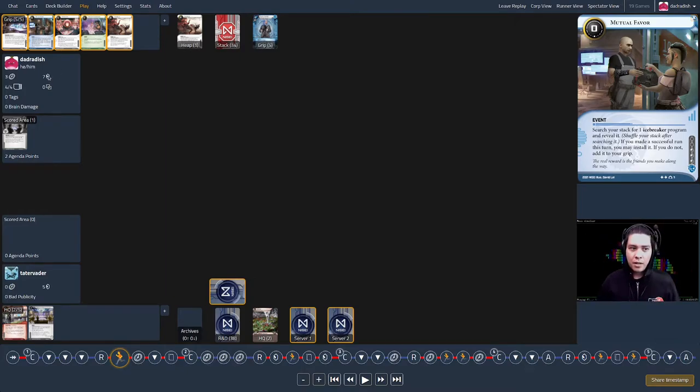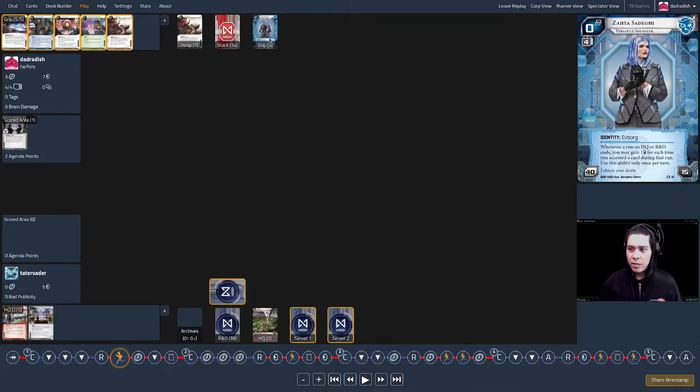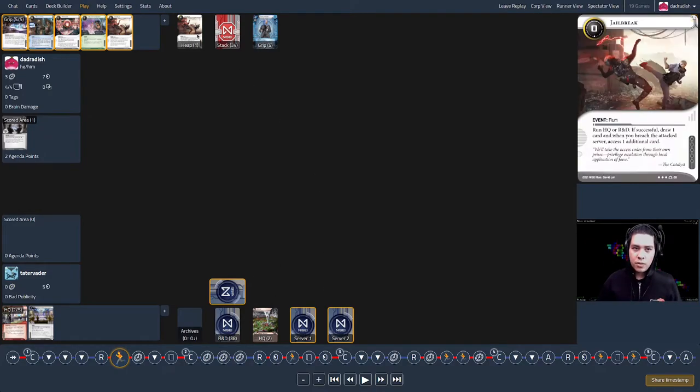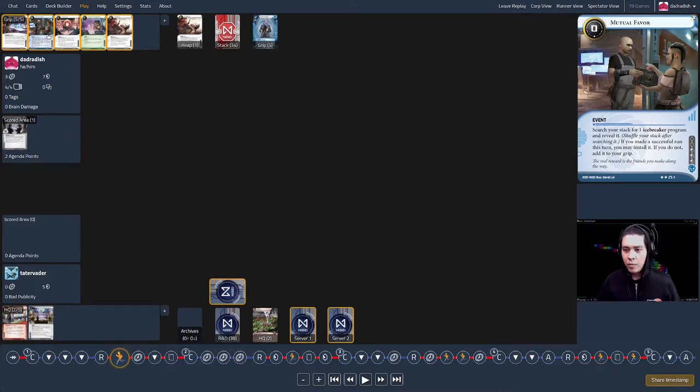On my second click, since I had a successful run, Mutual Favor is a good play. I also gain credits from accessing two cards — a combination of Jailbreak and Zaya's ability. Zaya's ability: whenever a run on HQ or RnD ends, you may gain one credit for each card you accessed during that run, once per turn. So I saw two cards from HQ and gained two credits — not rich by any means, but enough to use Mutual Favor.